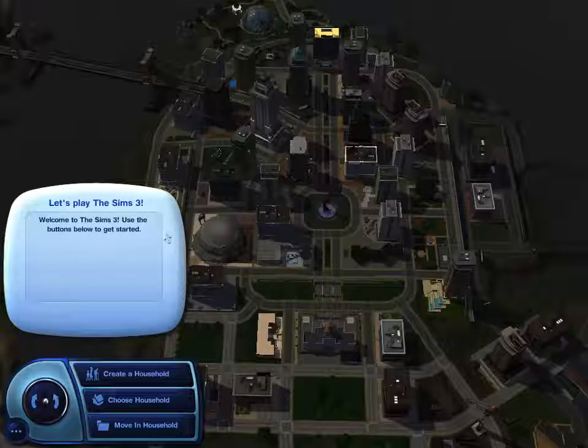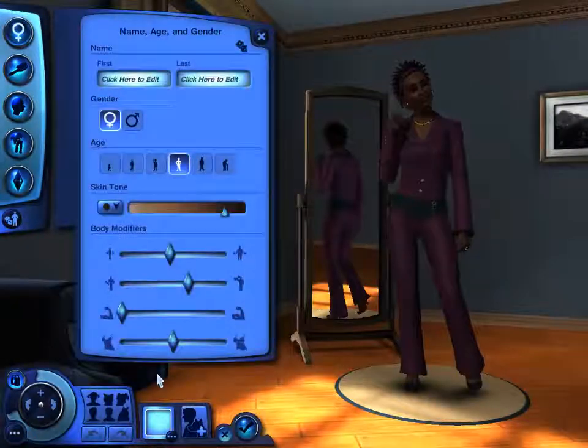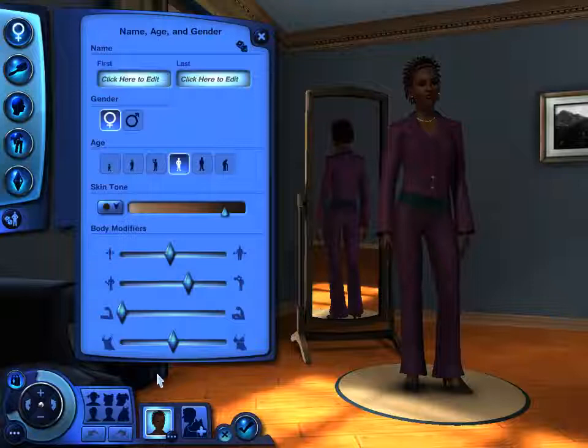Okay, let's play The Sims 3. We are going to create a household, so I figured we might as well start from the very beginning and create our own characters. I'll just start with one guy to begin with. I'm playing The Sims 3 standard game and I also have the Highloft stuff, as well as the Late Nights and Pets add-ons. Hopefully those additions will add a bit of variety to the game.